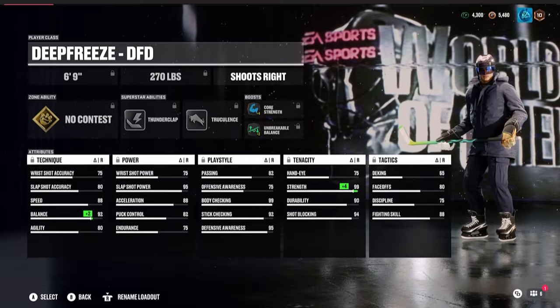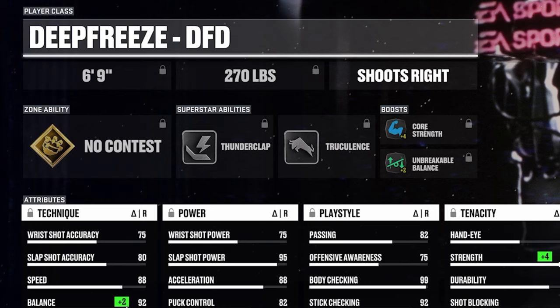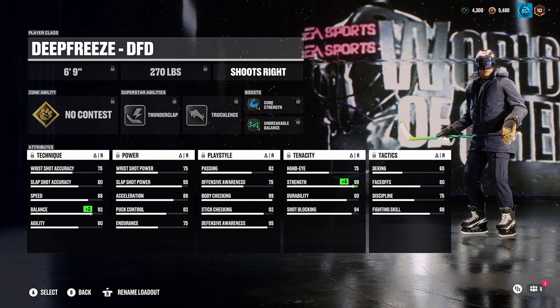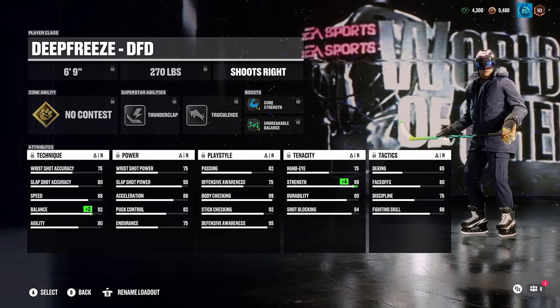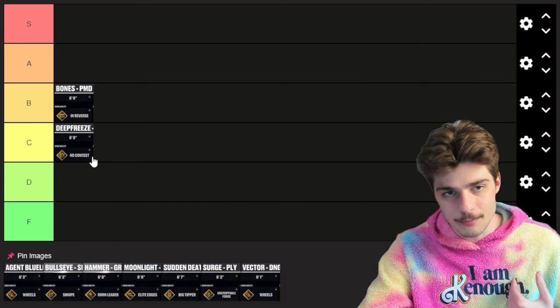Build number two is the Deep Freeze. This is my personal favorite defensive build — it's a defensive defenseman, huge at 6'9", 275 pounds, rocking no contest, thunderclap, and truculence. The biggest weakness is the speed and acceleration, both at 88. If you rock into threes with this, you might get cooked. But this build works very well as one of your two defensemen in sixes where you don't need that much speed. Along with 99 body checking, 99 strength, 92 stick checking, and 95 defensive awareness, it's pretty close to a lockdown build. The speed takes it down a lot for me — I'm putting it in C tier.